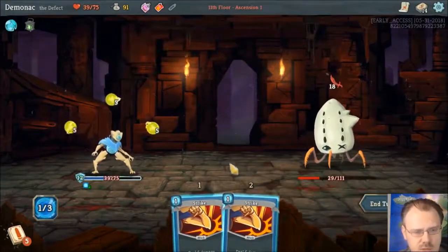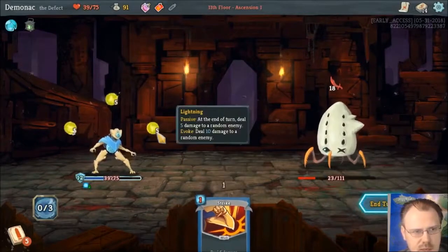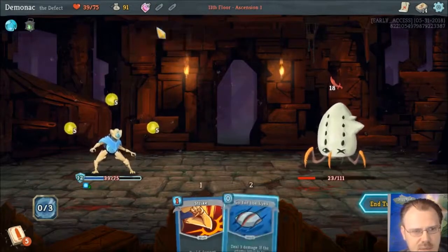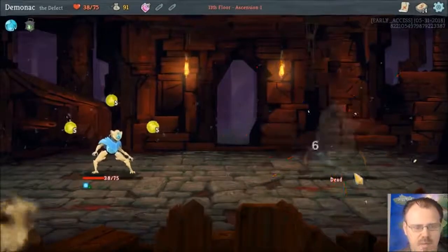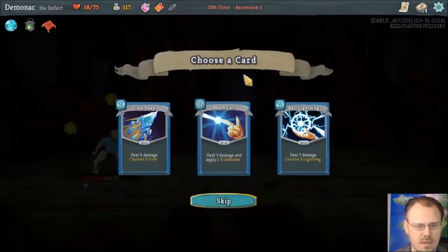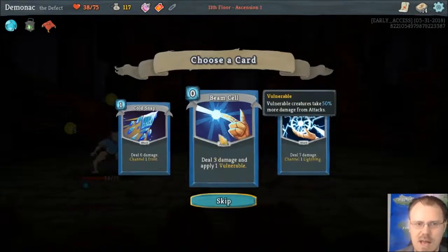I should have used this weak potion earlier — that would have been smart, because I would have taken no damage the last round. I'm going to hit him for 15. If I got an attack from this that did 8, that would actually kill him. It did weaken him though, so it's as good as the weak potion. Ball Lightning is pretty good because it's 7 damage and channels a Lightning Orb. I could take this and have more defense options, but I'm not doing that much in attacks.